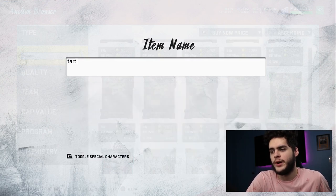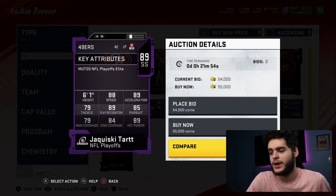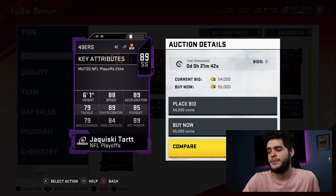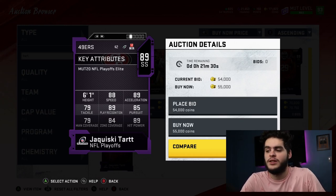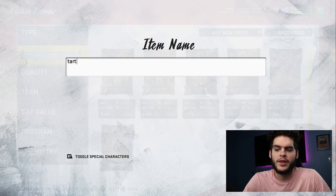Next we have the brand new playoff card Jaqueski Tart at 55k — he is a beast. 88 speed, 89 acceleration, 79 tackle, 89 play recognition, 85 pursuit, 79 man coverage, 84 zone, 89 hit power. Chemmed up on a budget squad he'll have 90 hit power, and with a lockdown scheme his zone can get up to about 87. He has great speed, great acceleration, great coverage, and great hit power — all five things you need as a safety. It's very rare on a budget team to get great speed, great hit power, and great zone all in one card.